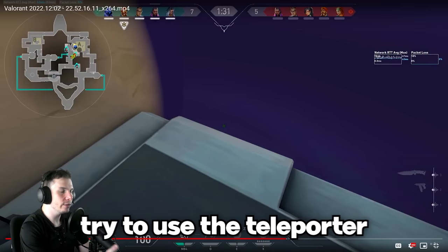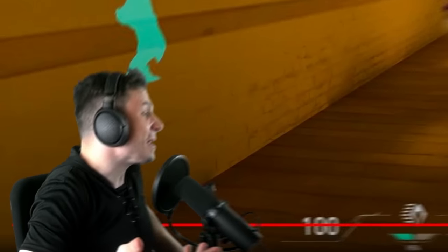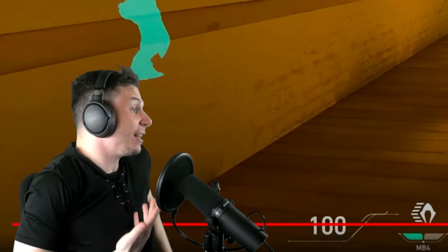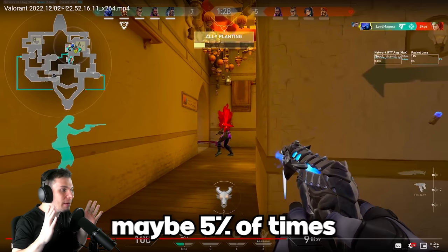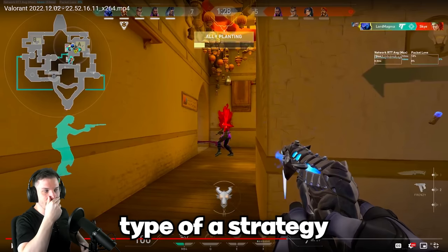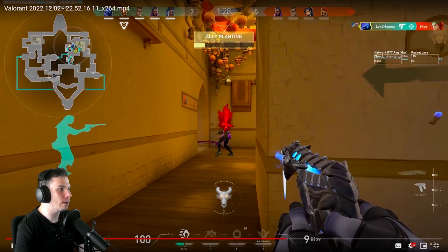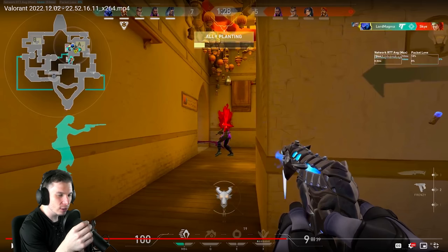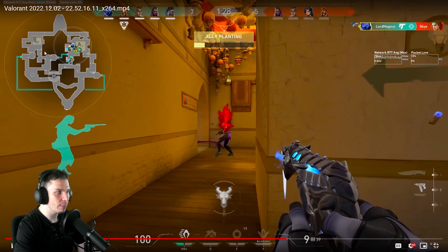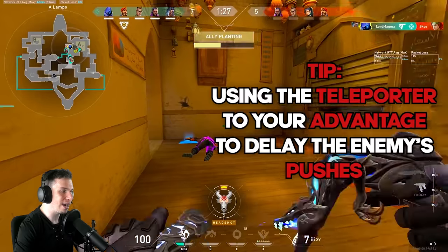Huge emphasis — try to use the teleporter while you're doing the shrouded step. It never fails! I've been using this strategy for the last two years of playing Omen on Bind. Maybe 5% of the time they counter it — like when an enemy Jett, Raze, or Chamber is playing on top of the truck in the first round. But they never expect this. That TP is not only important to mask your footsteps — it's also important to delay the enemy's push on B, because enemies will need to worry about whether someone is in the teleporter.